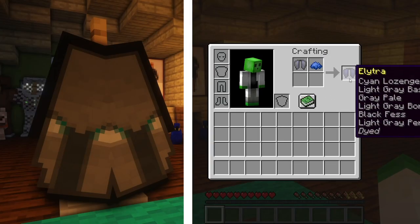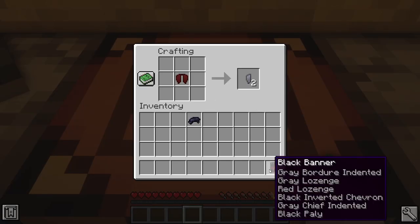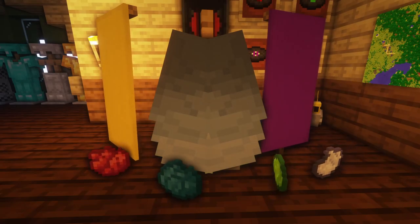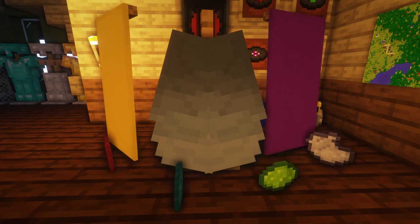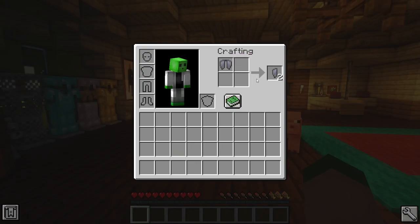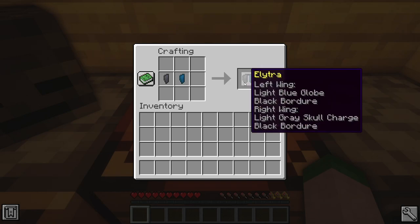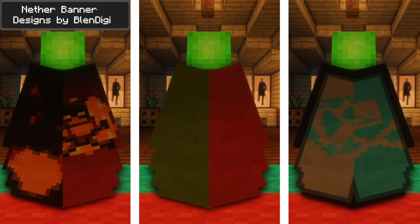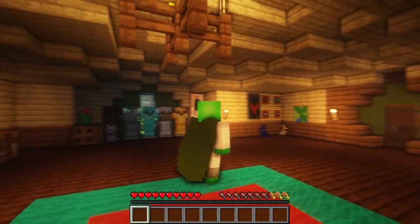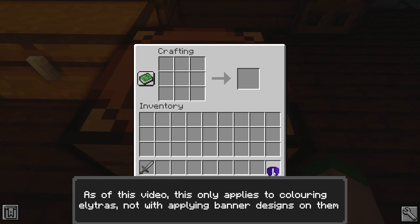Applying colours to Elytras with banner designs however will hide the banner design completely, so keep that in mind before making your own stylized Elytra. What makes this mod stand out from other Elytra customization mods is the ability to apply designs to each wing separately. By splitting an Elytra in half, each half can be customized individually and reassembled together to create different designs for one Elytra. No fear of losing your enchanted or named Elytra to the colours either, as any enchantments or names will carry over during the process.